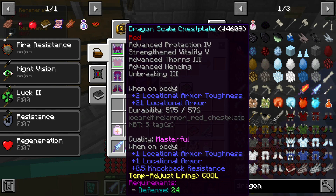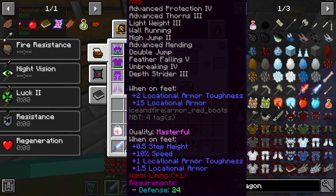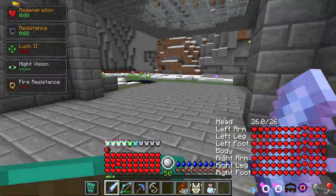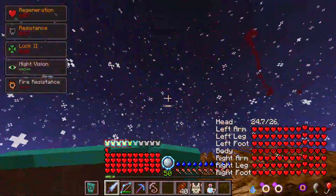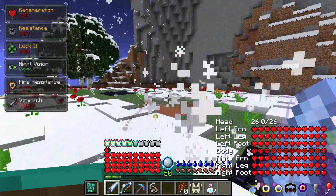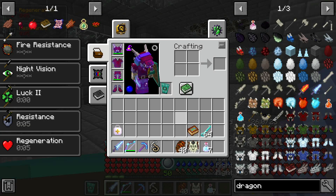I got Advanced Protection, Advanced Mending, Breaking, Thorns, Unbreaking 3 on this one — I can get Unbreaking 4 if I wanted. I even have Strength and Vitality 5 which gives me more health. My boots have a ton of stuff on them, makes me jump super crazy high, so I'm pretty fast. I can jump on top of my base and I'm basically invincible — well, things can still kill me. It's RLCraft, I'm not going to claim to be invincible, but I'm pretty OP.